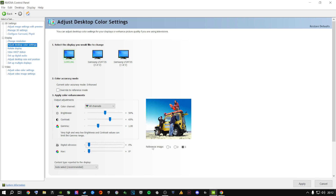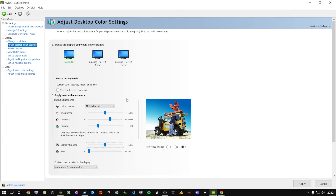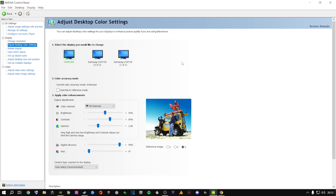For instance, if I pull digital vibrance all the way down to zero — it might not show on the YouTube video — but if you pull yours to zero it will literally be black and white. Pull it to 50% and it will look a little washed out, you don't want your machine to look like that. But at 95, my sweet spot, it looks amazing — my games and everything on my screen looks amazing.